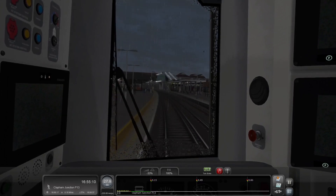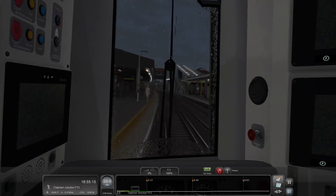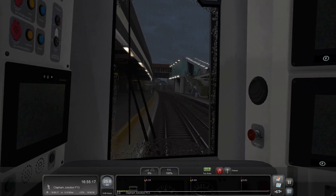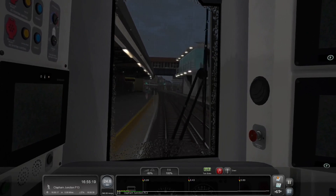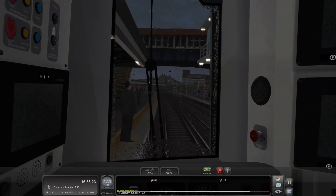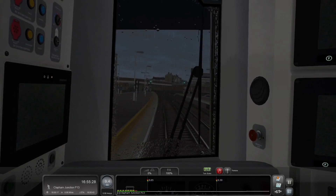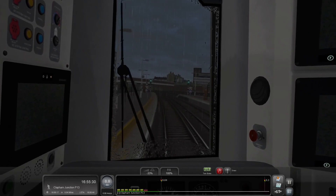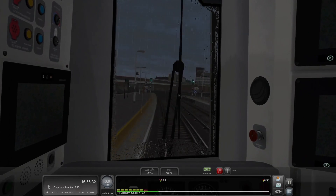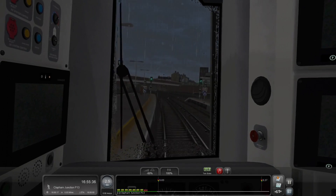Something I've just started appreciating over time is being able to get into the station at a decent speed and be able to brake within the station. I'll put a level 2 brake application on now. I'm going to try to avoid doing anything more than level 2, because I do have the rain and that is going to affect our conditions a little bit here.